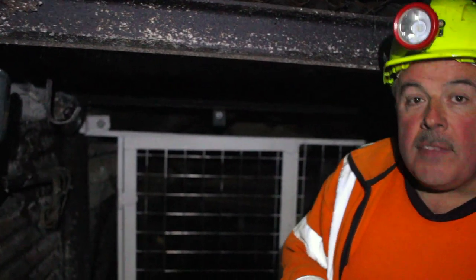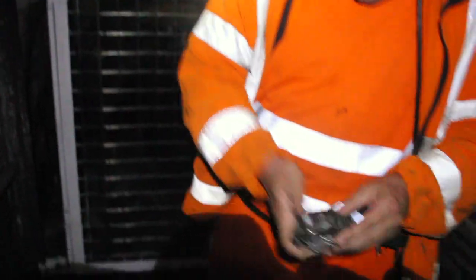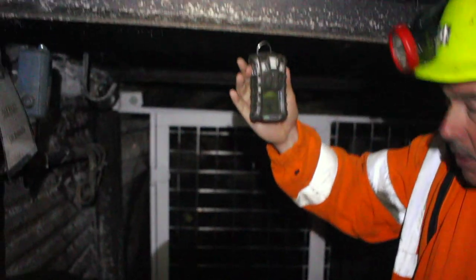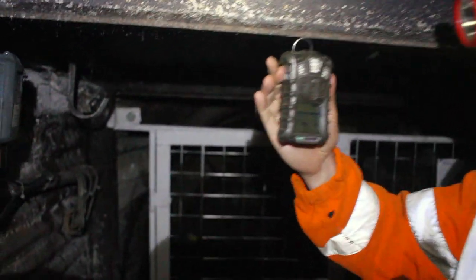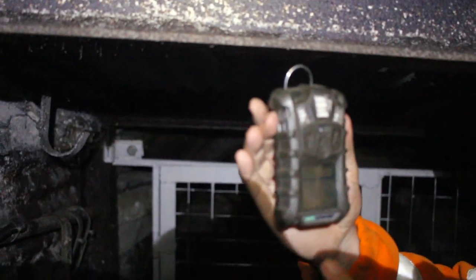The guy who's taking the safety inspections, what we call a deputy, he also has a number of items what he carries with him. The first one is what we call an Altair, so this is a multi-gas detector, and rather than having to physically do checks, this tells us a number of things.